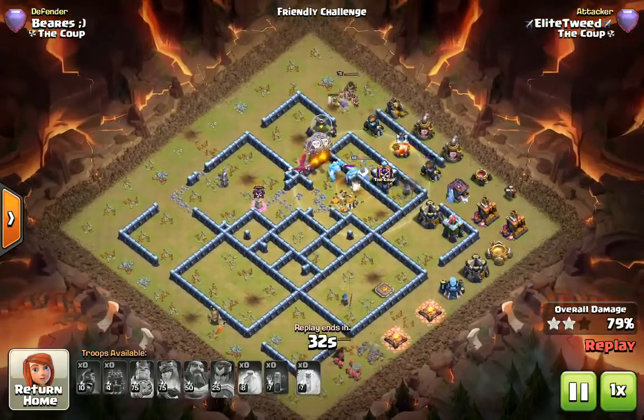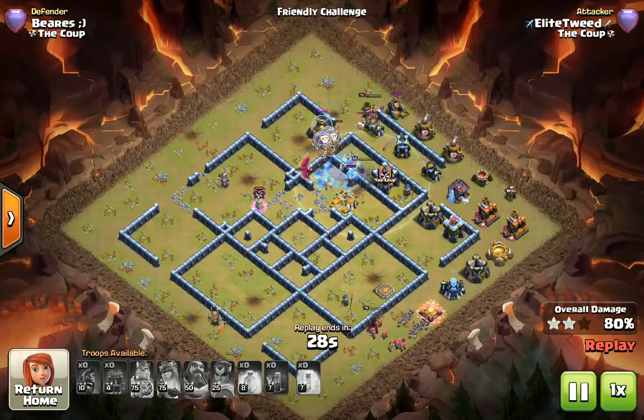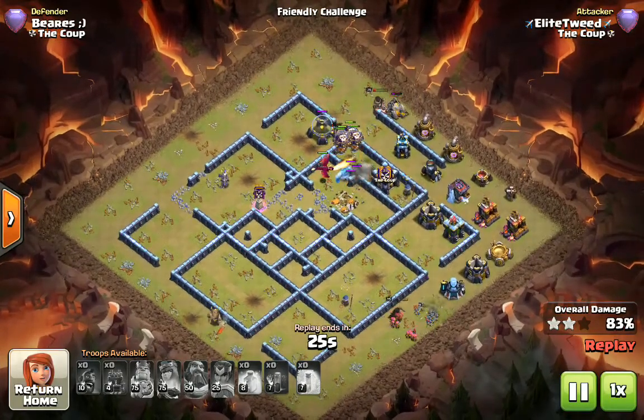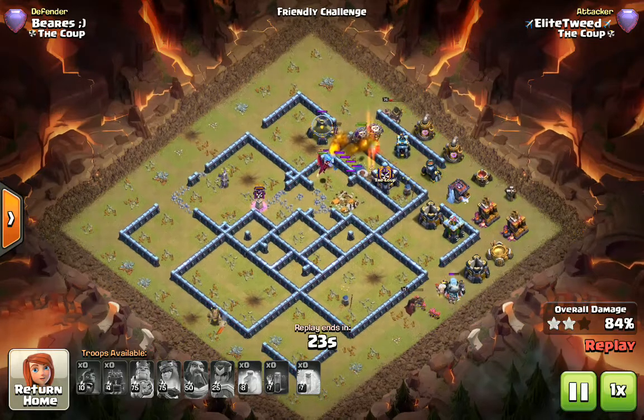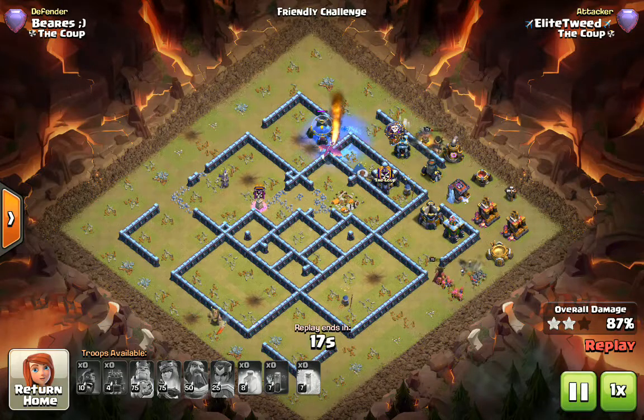Using a log launcher to weaken the town hall and let the hogs target it. I did do variations of this comp by dropping the skeleton spell and bringing an EQ to do just that, but it works so much better if the town hall is on the far side of the base. You can see I've got a dragon and some balloons here.